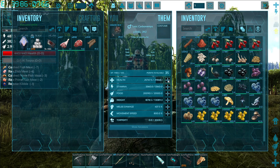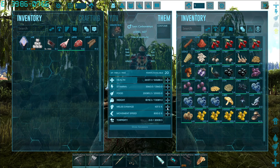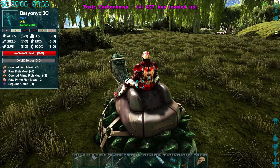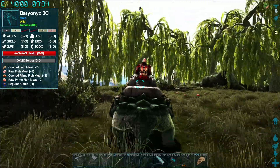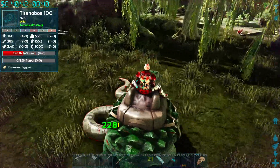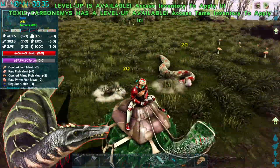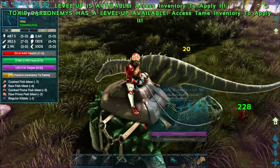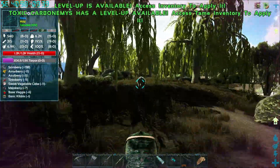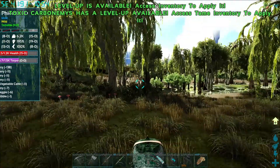It came out with 25,000 health and I'll bump this up to probably 50. If I put the rest of the points into melee damage we should be able to tame things pretty easily with it. Let's see - the boa does 228 damage now. I can't tell how much torpor it did because the berry ruined the shot, but there's about 650 torpor a bite now. That's pretty good.